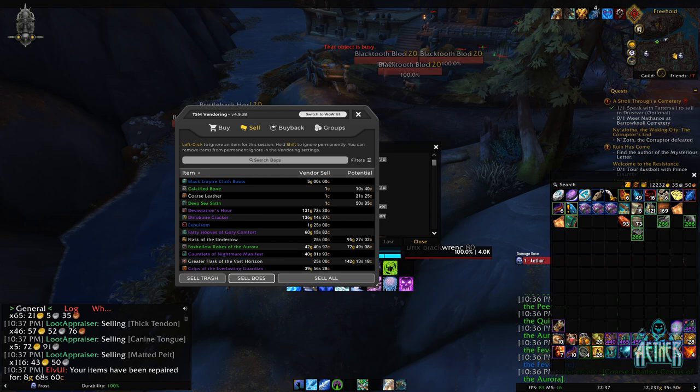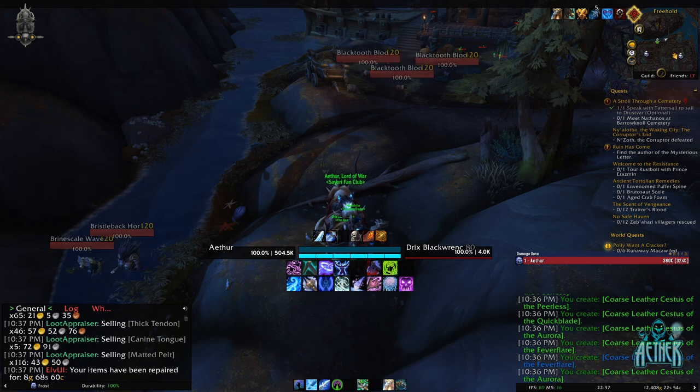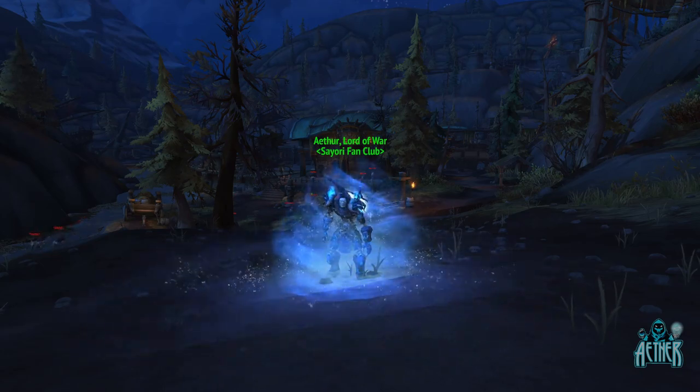Also, if we add in the raw gold from greys and greens and everything else that I vendored, that brings the total gold per hour to 7800, just from vendoring. Tempest hides, calcified bones, stringy loins, etc. have tanked so hard on my server, I'm not even going to calculate any numbers for them.